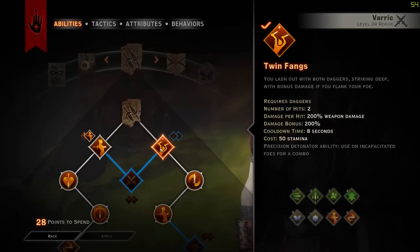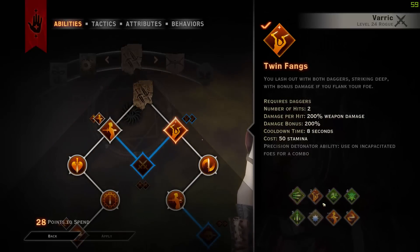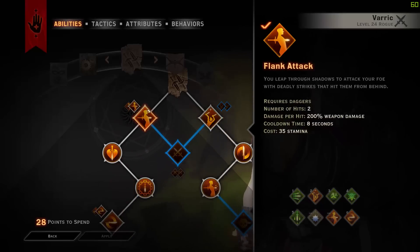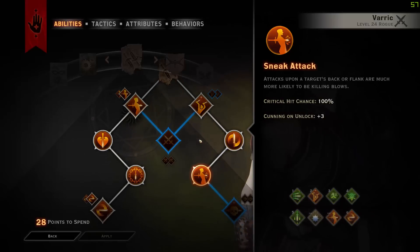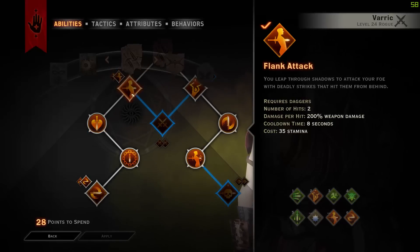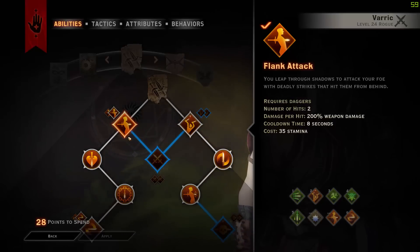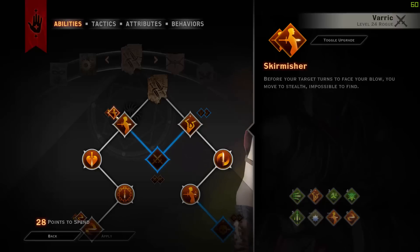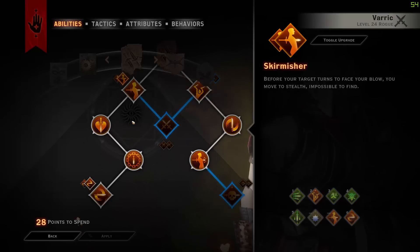Now let's move on to the rest of the build. Put Twin Fangs there because it's a Precision Detonator, and if you get that tied in with Elemental Mines, it's great. There are really four main key abilities that you definitely, definitely need — the rest are just bonuses on top of bonuses. The next key ability is Flank Attack, which means you hit the target two times, each dealing 200% weapon damage, with a cooldown of 8 seconds and a cost of 35 stamina. We are taking Skirmisher, which means you go into stealth after using it — that's actually how we get into stealth without taking the stealth ability.